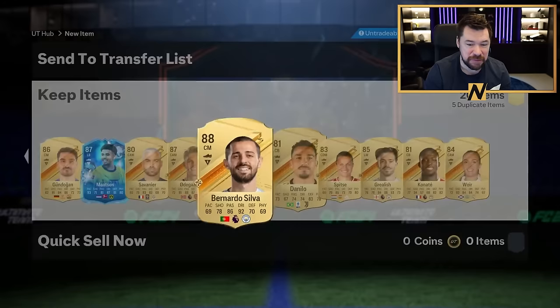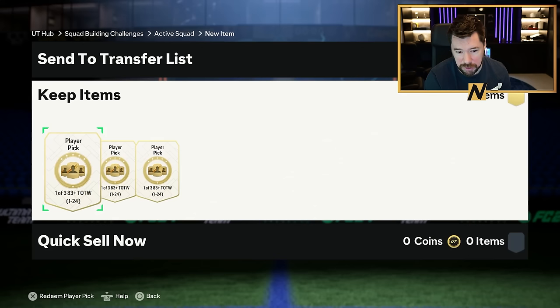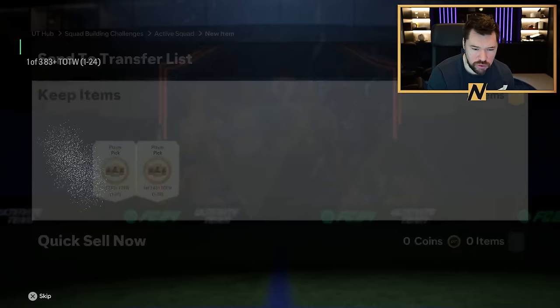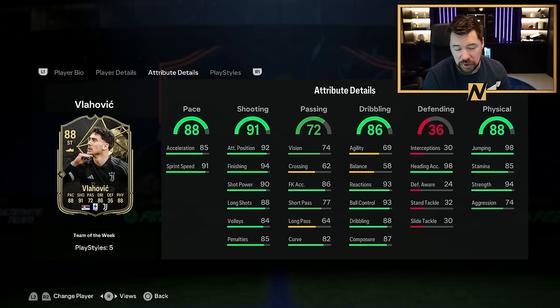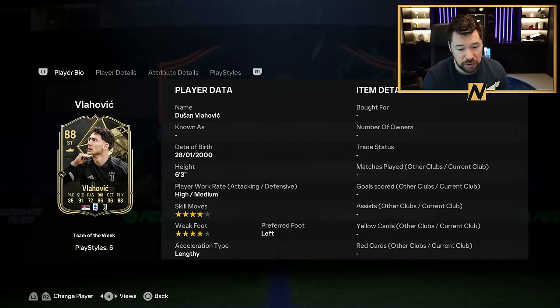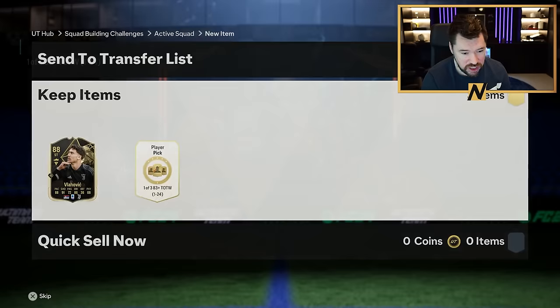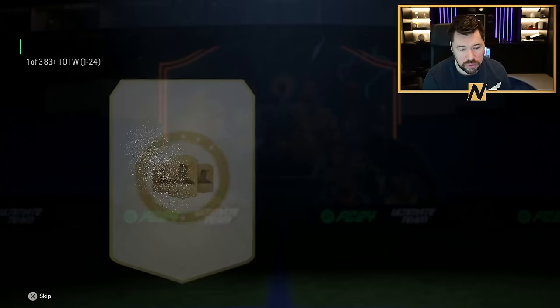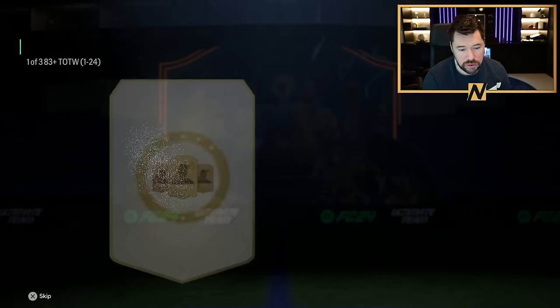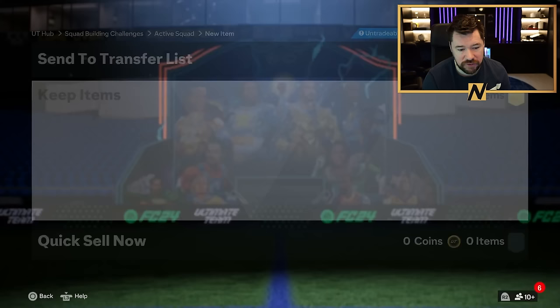I went and built three team of the week player picks. I honestly could probably build six or seven more with what I've got in the club, but I want to keep the low rated fodder for hopefully other stuff. 88 Vlahovic — I'm not going to use him in game, but for whatever SBC requires high rated informs, he actually looks pretty good. It's a shame he hasn't got a few better play styles but it's another big 88 rated card. We've also got 85 Di Gregorio and 85 Griffo — a couple of 85 informs. Up to like 20 informs now.